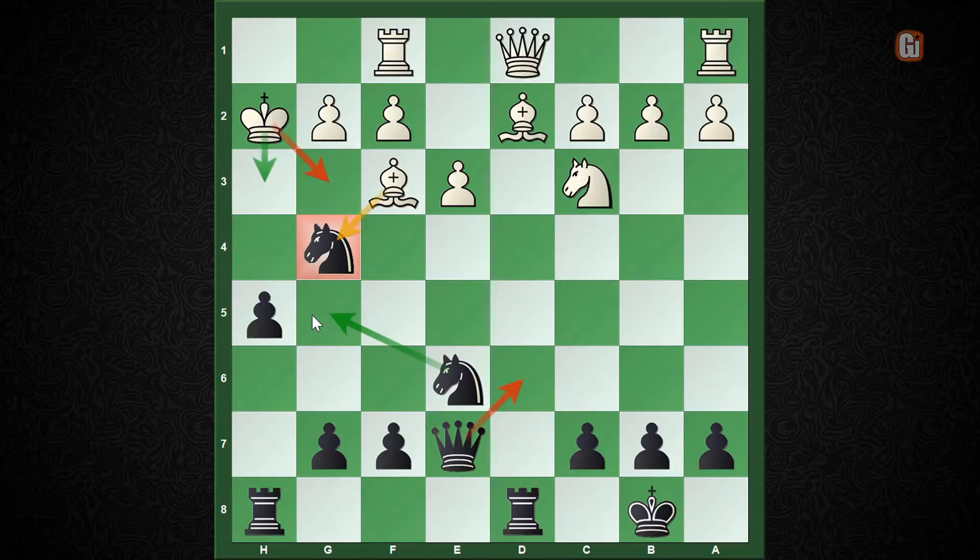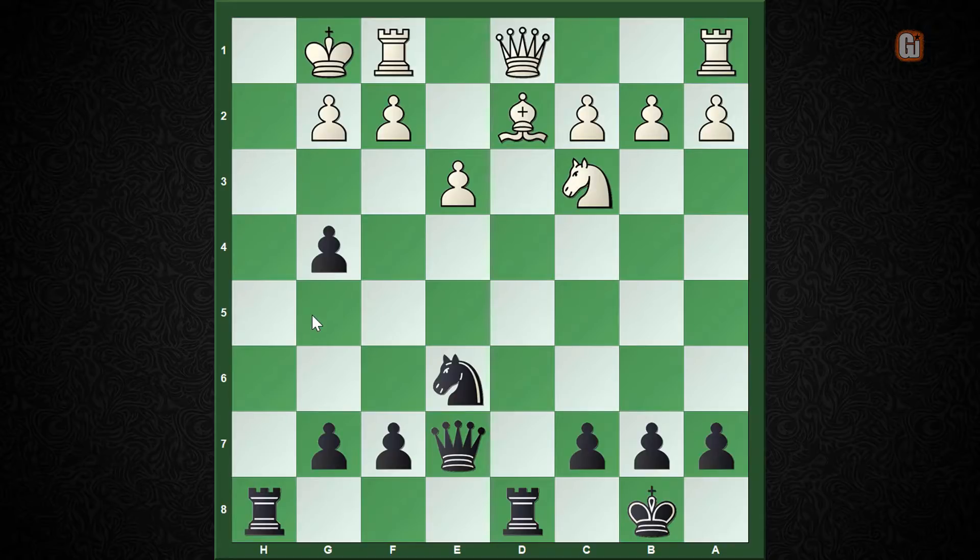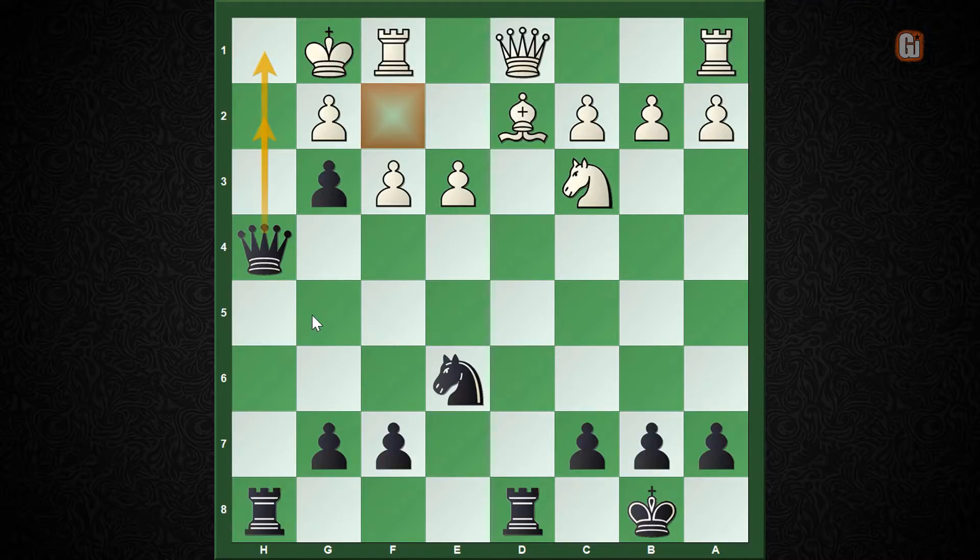Option one: bishop captures g4 — everyone should know this pattern — after h captures g4, discovered check, and when the white king goes to g1, queen to h4 creates complete destruction on the h-file. The only hope of moving the f-pawn completely fails due to the simple move g3, and the white king is completely boxed in.